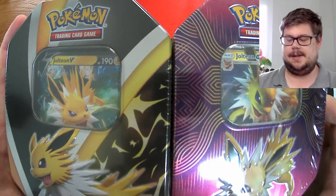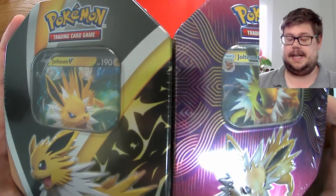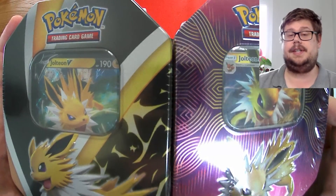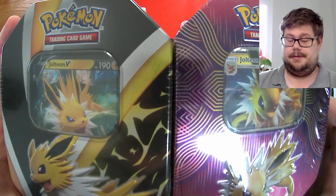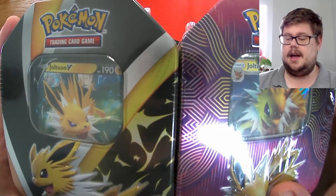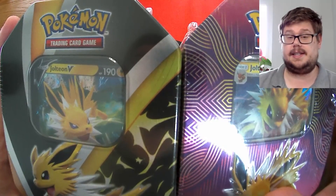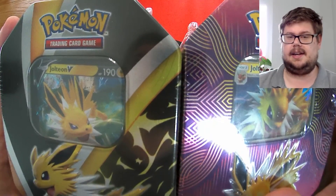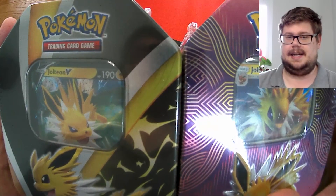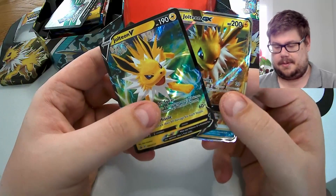Welcome back to another video. Today we're going to be opening two tins — one with Jolteon V as the promo, one with Jolteon GX as the promo. Jolteon V is obviously the newer tin; Jolteon GX is from the Sun and Moon era. I know there was a second printing of this tin with newer packs. Make sure to hit the like button and subscribe and let's see what's inside.